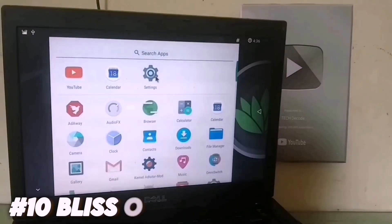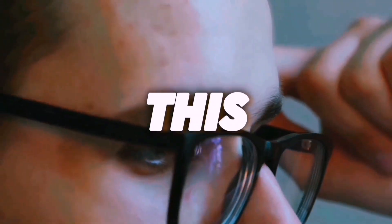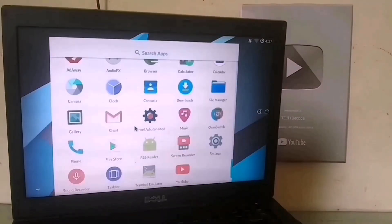At number 10, we have the Lite version of Bliss OS, which is based on Android 6. I know some of you might be thinking this is a useless OS and might even leave the video right here, but that's not the case. This lightweight OS runs smoothly even on a 1GB RAM laptop, and I've personally tested it myself.